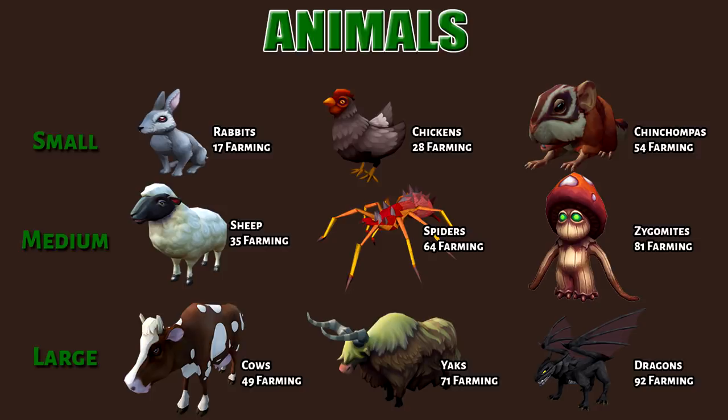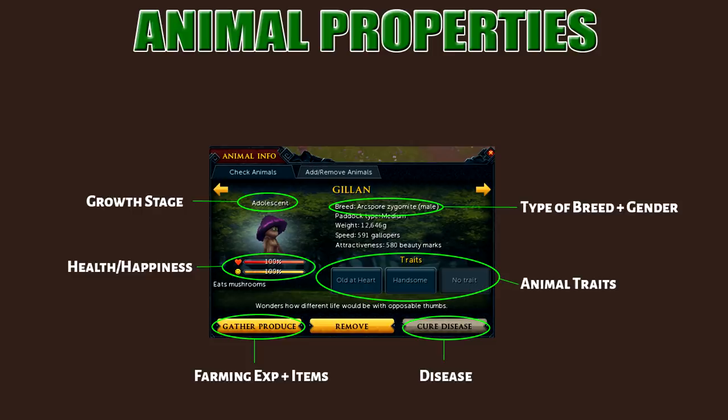There are nine different animals in total. You can obtain them by training a skill or by buying an unchecked animal off the Grand Exchange. Animals in a bank are time frozen — they will not catch a disease, will not grow, nor will they breed. Checked animals will not stack in a bank.